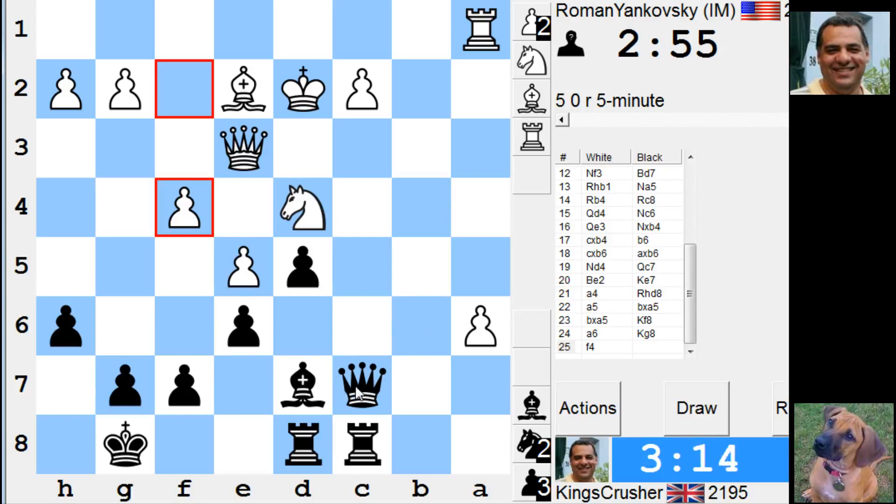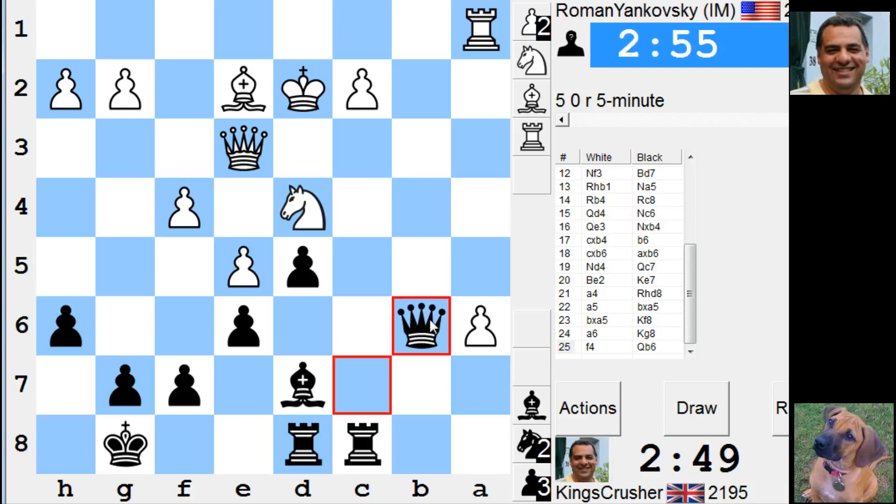Queen b6 — no discovered check at the moment. Maybe f5 — I'll just take that. Rook a8 doesn't really do anything. Bishop a4 is not really doing anything, just losing. Queen c5 — that gives Queen b4. This also gives Queen b4. Let's go with Queen b4, might lead to something interesting. Fishing for something interesting — the clock's doing okay.